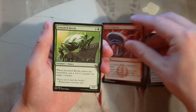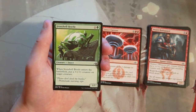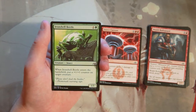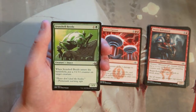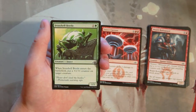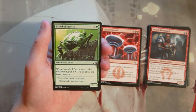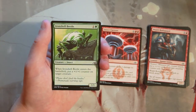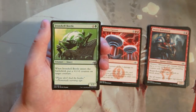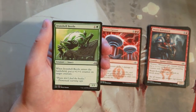Iron Shell Beetle is a 1/1 for one and a green. When it enters the battlefield, you put a +1/+1 counter on target creature — a lot of times that'll just be the Beetle itself, making it a 2/2 for two. But if you've got a better target on the field you can pump that instead. This is a perfectly serviceable two-drop. There are certainly decks that would want it, but it's not amazing.